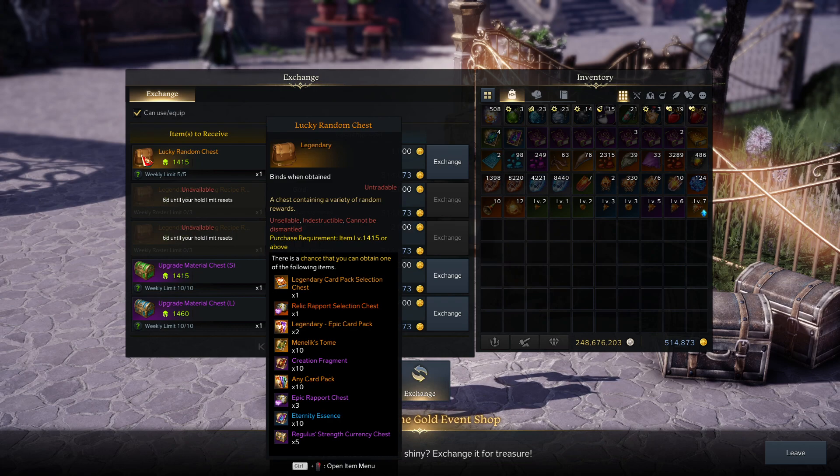My favorite box is the lucky random chest. A lot of people will probably tell you it's worthless, and in most cases I'd probably agree. But if you're at the point in the game where card XP is important — because you're trying to get demon percent damage, beast percent damage, and those card book bonuses — this is very good. Card XP is quite gated, so expanding your book here is valuable.